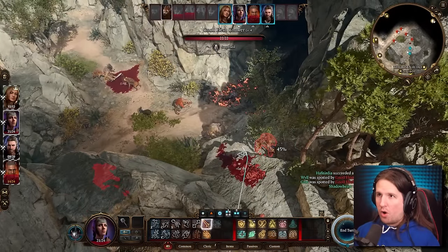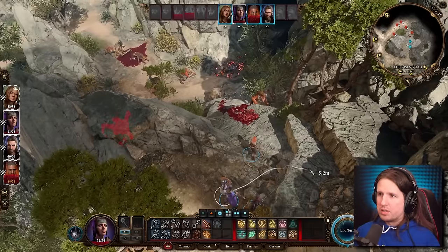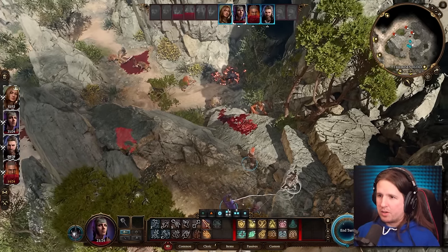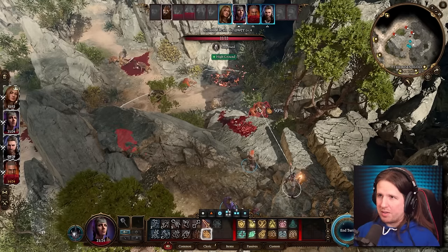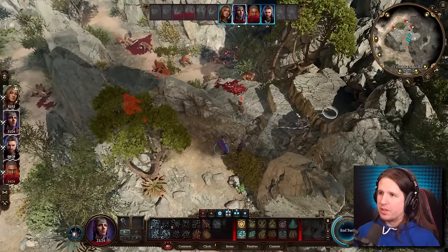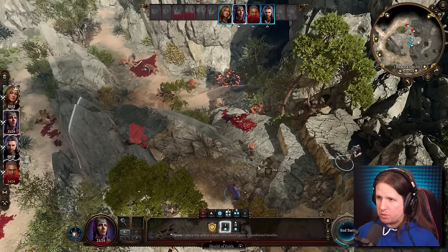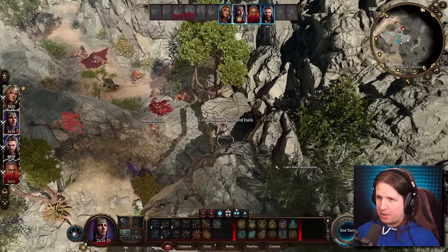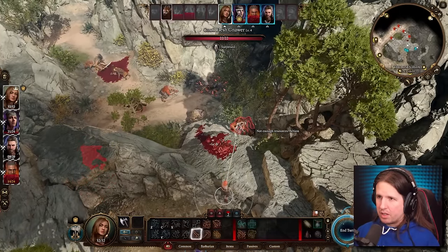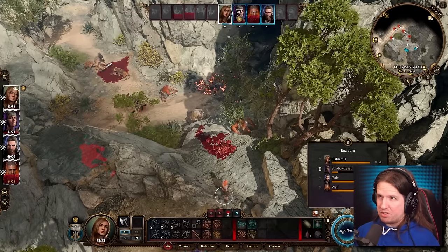They're still attacking. One, two, three, four, five, six, seven enemies — and this one has 85 HP. That's scary. Can I shove them off the cliff? They didn't fall that far. I'm wondering if I could get the high ground — 50%... I got the high ground! Shield of faith — protect a creature from attacks, increases armor class by two. I'll do that on me. Not enough resources though.